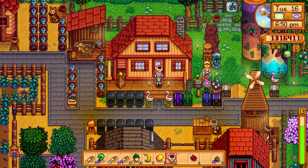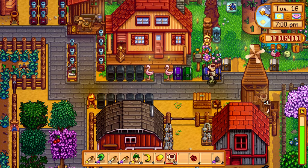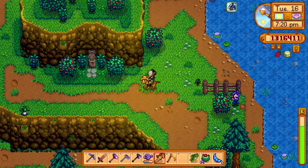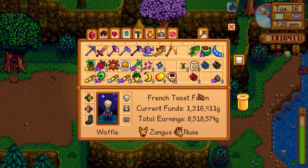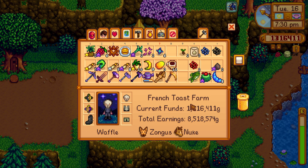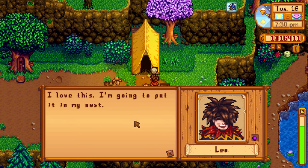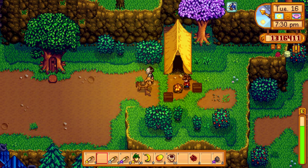Let's figure out where Leo is — he's hanging out with Linus. I think Linus is maxed out so I don't need to give him anything, but I can give Leo a duck feather. Abigail won the egg hunt again this year — I lost on purpose hoping one of the kids, especially Leo, would win, but Abigail won it again. She must win it every year. Let's give Leo the duck feather since he loves them. Nine out of ten hearts right there.